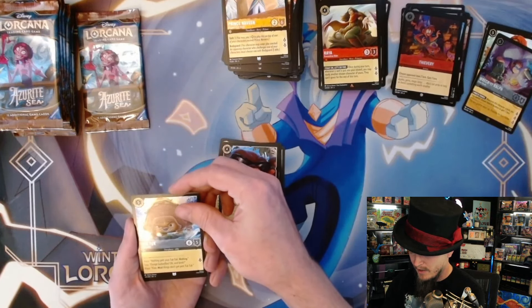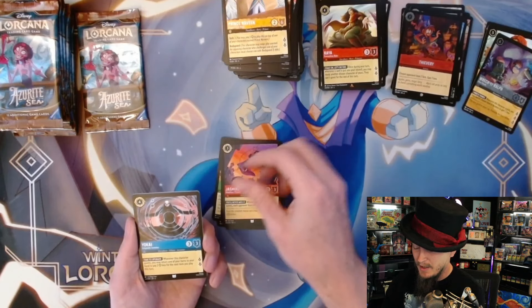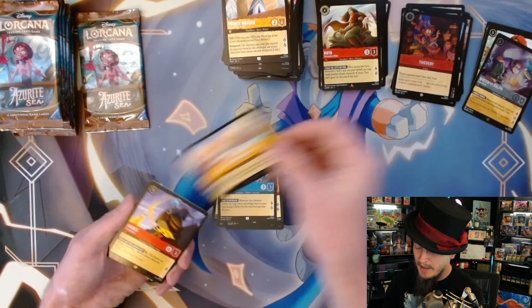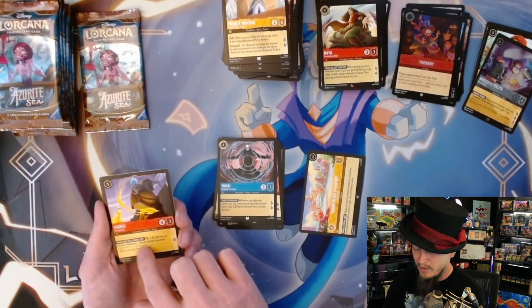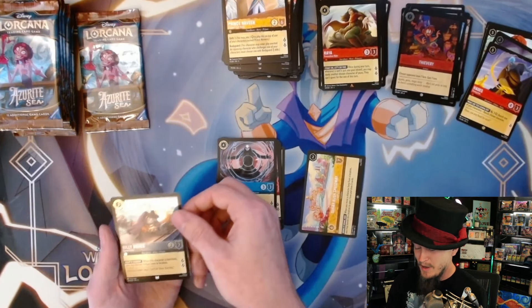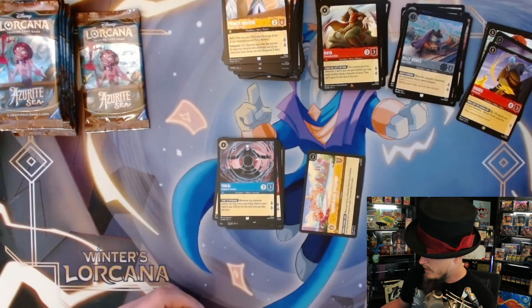There's a lot of text on Tuck Tuck for no abilities. Jasmine, Yokai - starting with super rare Sugar Rush Speedway, followed by legendary Hades. At least I'm pulling the legendaries - they're not the greatest ones but they're nice. And foil Billy Bones - another foil Billy Bones. Do I have two of those now?